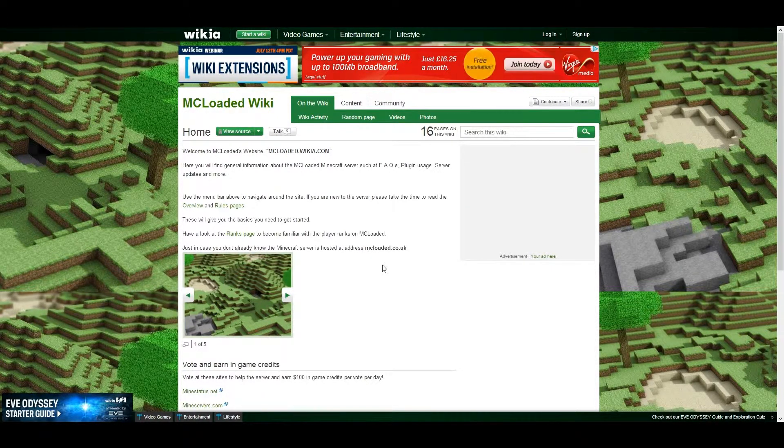So first things first, all you need to do is open up your web browser and navigate to this address here. It's just mcloaded.wikia.com — that's all you need. You don't need to put www in front of that; you literally just type that into your browser. Once you've done that, you'll be at this page here — this is the website for the server.